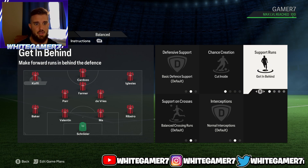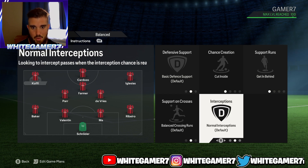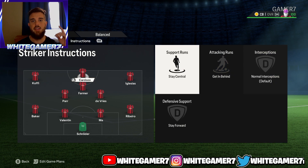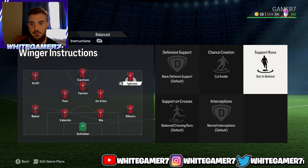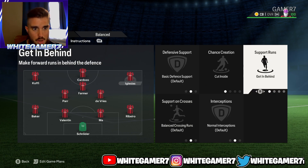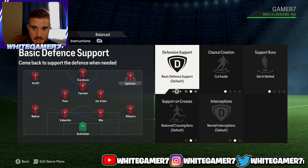Cut inside for chance creation. Support runs, we have it for getting behind. Support on crosses, we have it on default. For the striker, we have it at stay central, get in behind, and stay forward for the defensive support. For the right winger, it's the same as the left winger — support runs get in behind, cut inside for chance creation, defensive support balance.